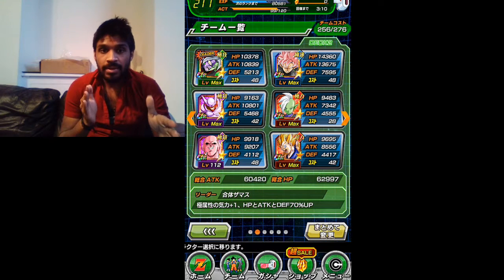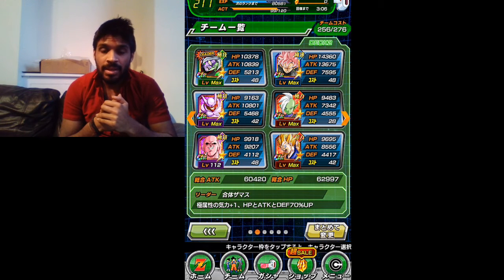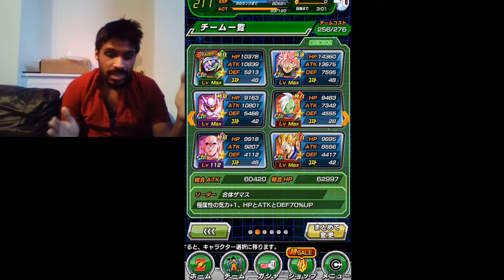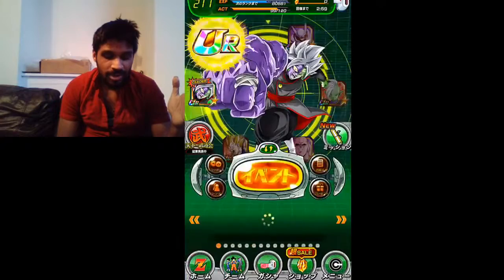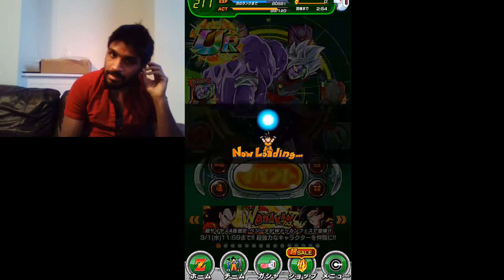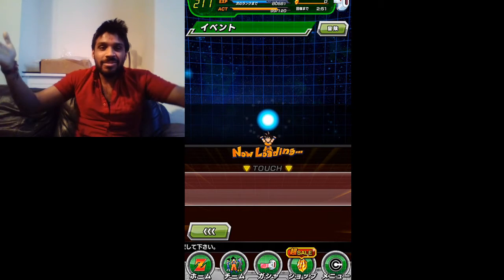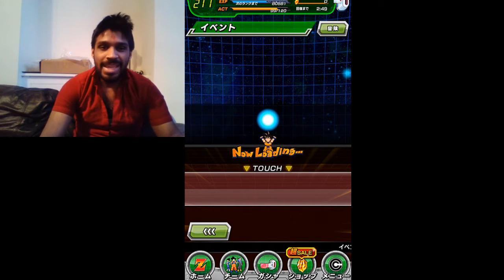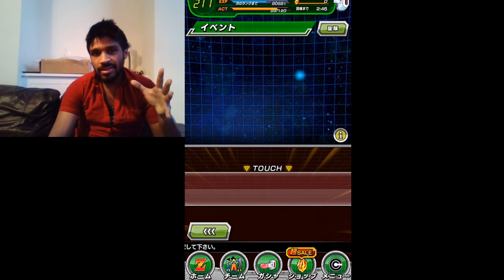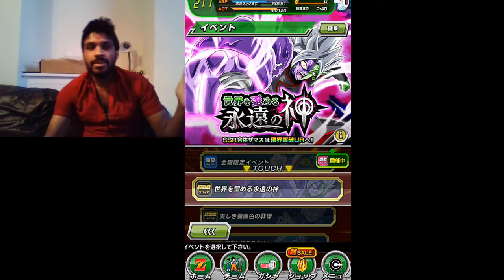I've got Jinemba and Super Saiyan 3 Vegeta to block attacks from Super Saiyan Blue, and obviously Buhan because he's such a beast - he recovers health like a beast. I've put Merge Zamasu as leader because he's just amazing. He gives one key, but his attack, defense, and HP boost goes up by 70%, whereas Rose does 50% only.